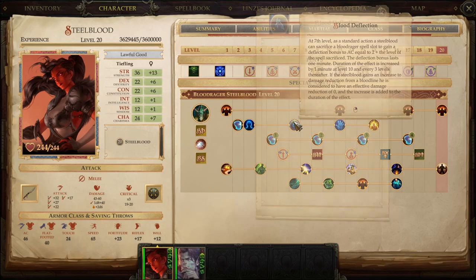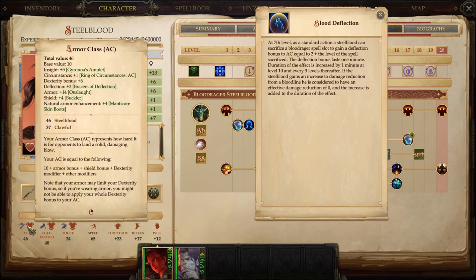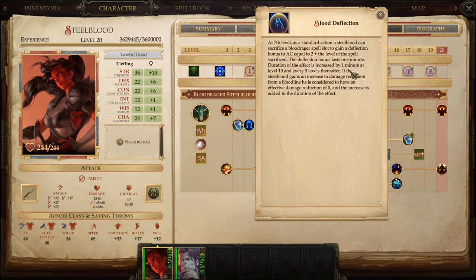Notice also Blood Deflection — unique to Steel Blood. She can absorb any of her spells level 1 through 4, and for every spell level she absorbs, she gets 2 plus the level of that spell as a Deflection armor class bonus — so at best +6 Deflection AC lasting up to 5 or 6 minutes. Not amazing, but when you really need a little more, it's a nice option. It adds to the whole feeling that she's the Juggernaut — heavy armor, innate magic casting, raging ability, super strength, moving like a bullet.